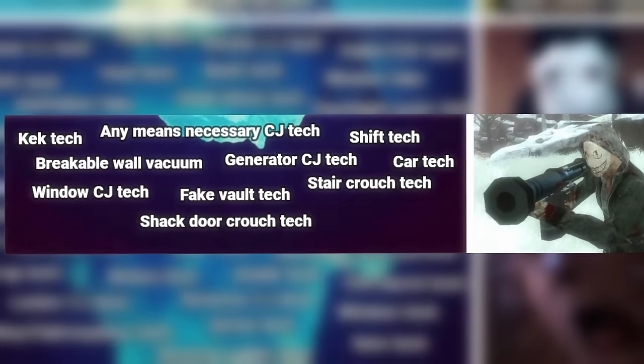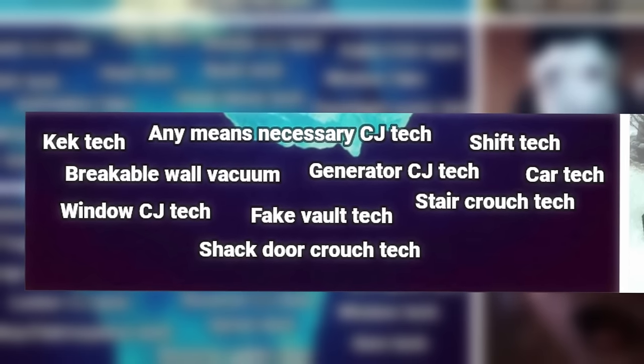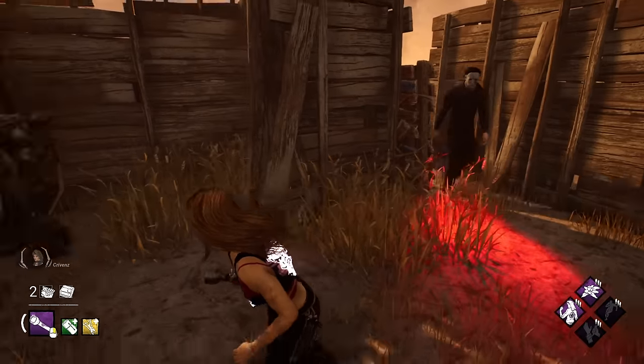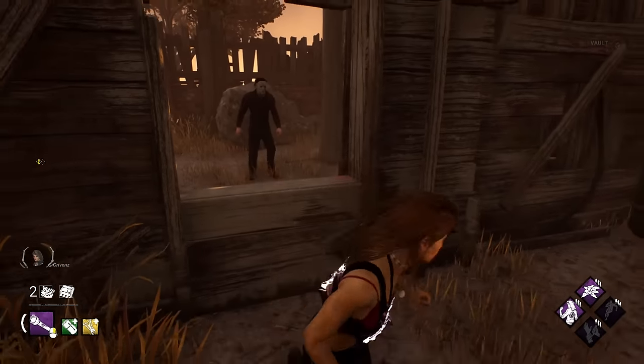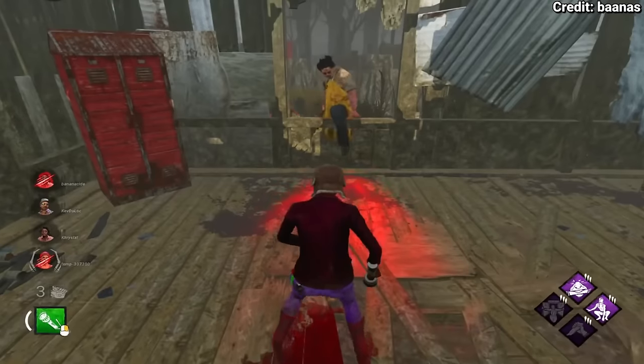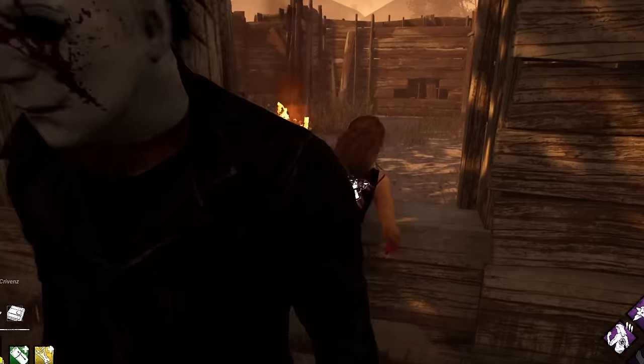And we're here — the last level. Only a few players know about these techs, so please comment down below if you know any of them. The kek tech is a form of window tech but vaulting through the killer as they vault a window, which can completely fluster them — give it a go. Although it does have to be kinda pixel perfect, it took me quite a few tries to get this one.